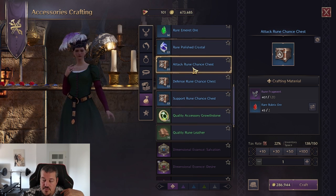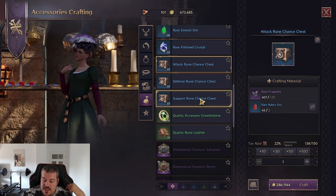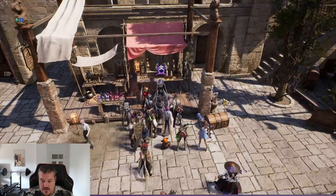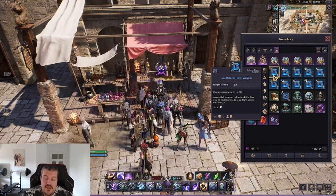The rune chest is also valuable - for example, if you have lots of support runes you don't want to level up, you can use it to change support runes into attack runes. It's basically a re-roll of rune type.